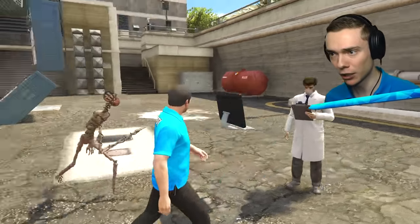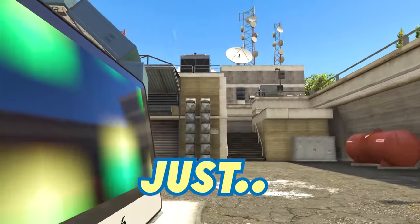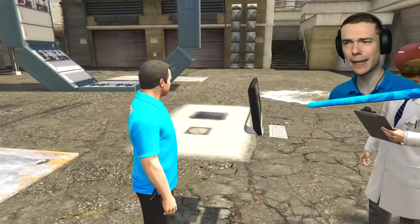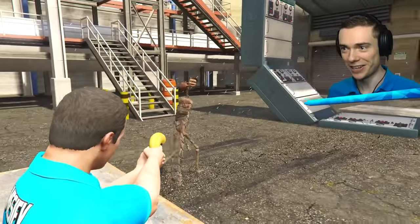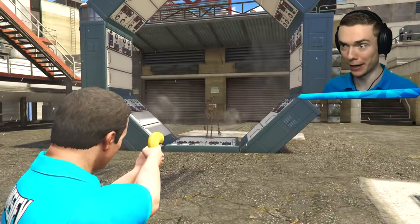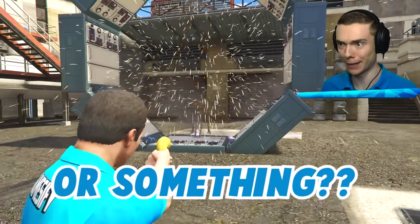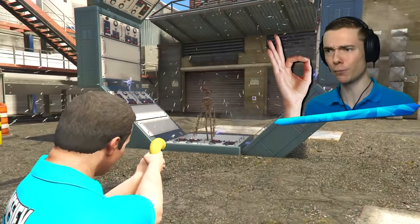Hey there, buddy. I'm looking to morph Siren Head. Do you know how to make him bigger? Yeah, it's really, really easy. Just get into the portal. All we gotta do is step into the portal. All right, Siren Head, go, man. Get into the portal. There you go. Who's a good boy? He's a good boy, right? So he's in the portal. And now turn around, man. Come on, you gotta turn around. Oh, there he goes. He turned around. Very nice, my friend.